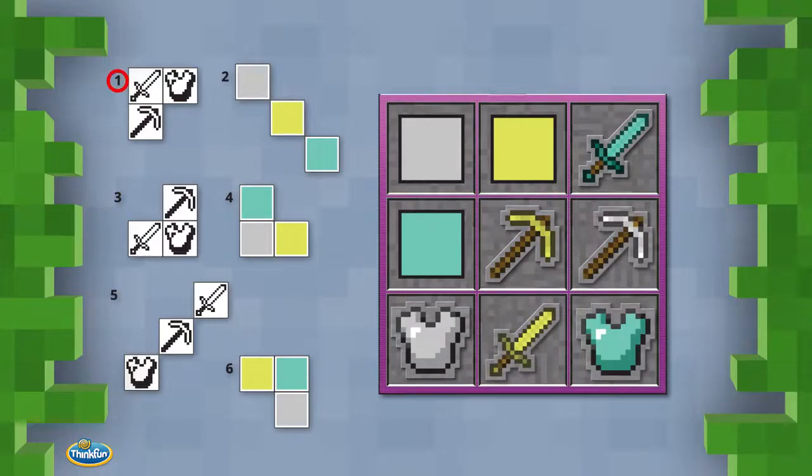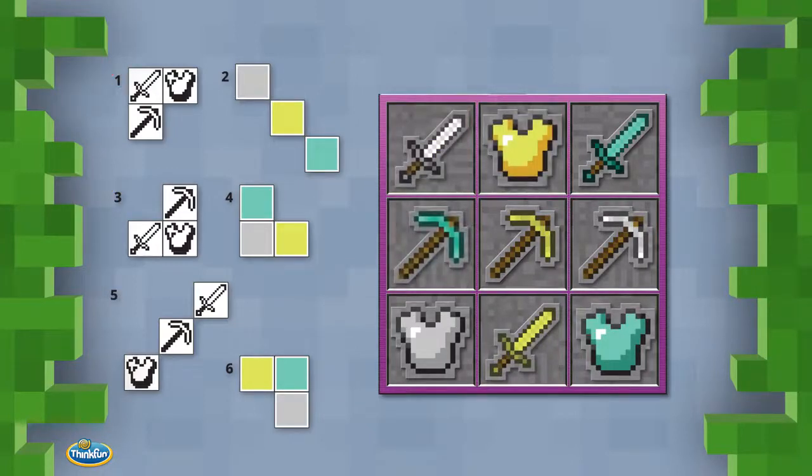Lastly, clue one must go in the upper left corner. Once your arrangement includes all the clue patterns on the challenge, you win!